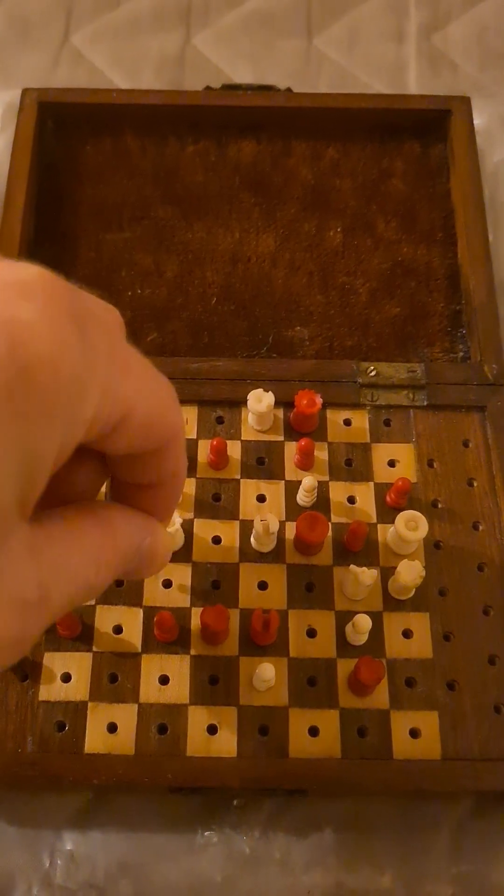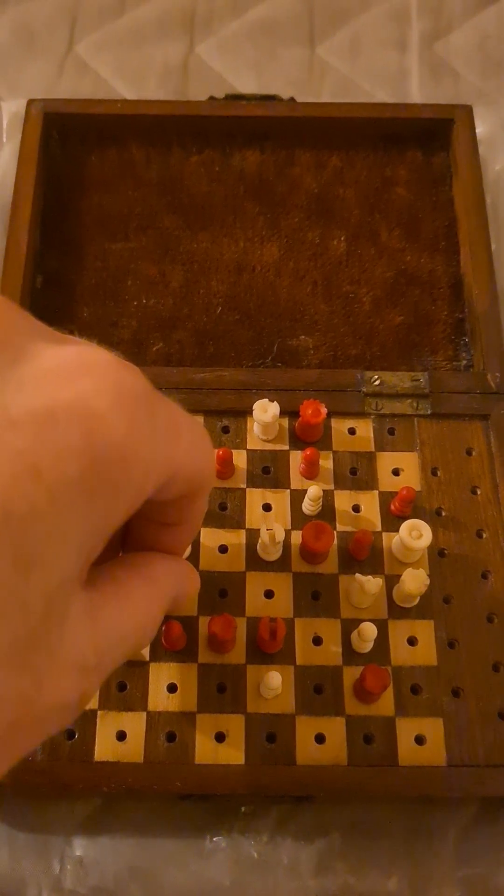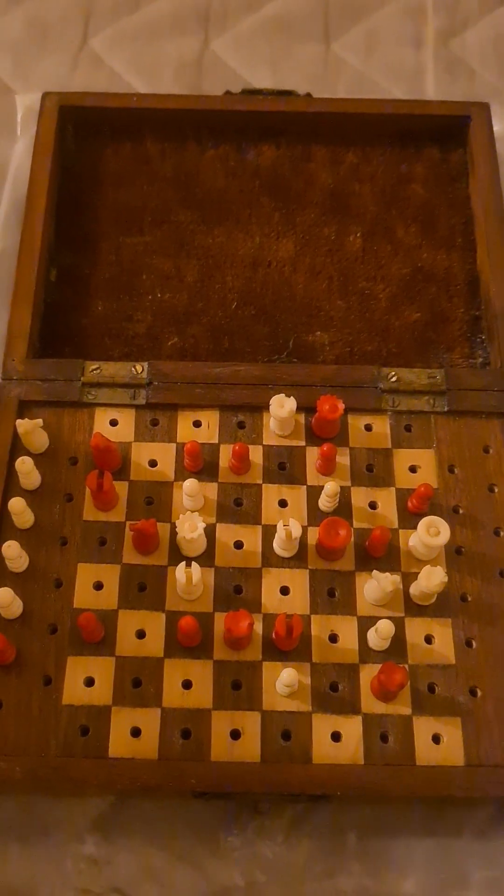The key move is bishop c4. That is the only move that will enable white to decide the game in one further move. And there are seven possibilities.